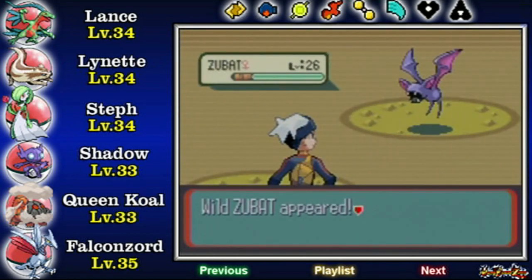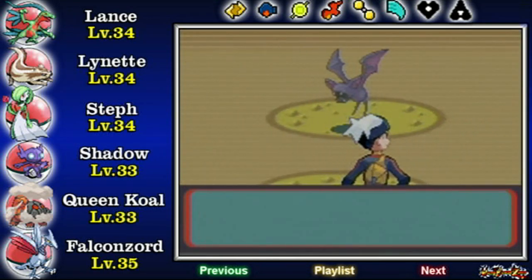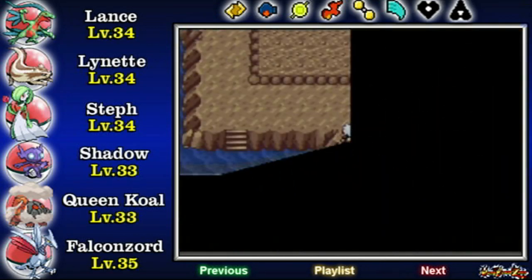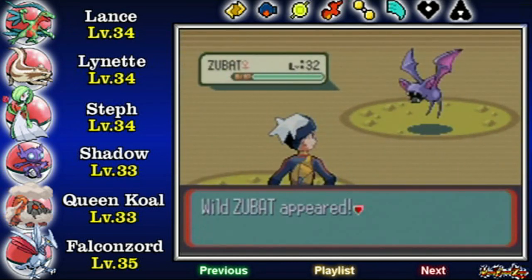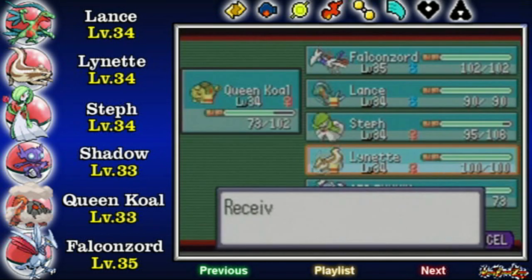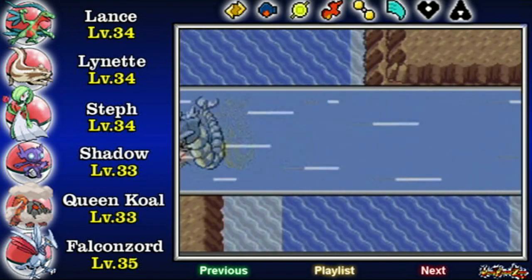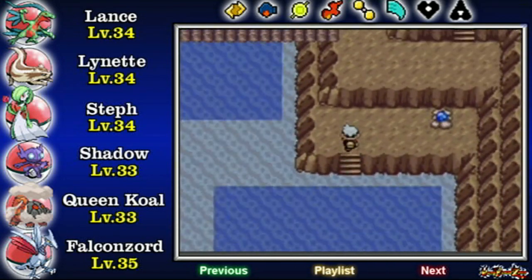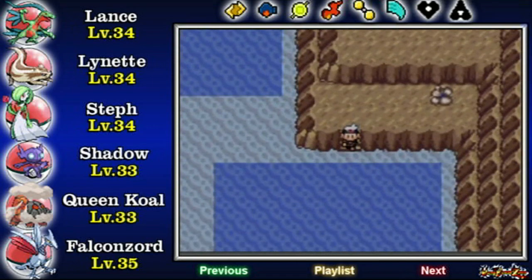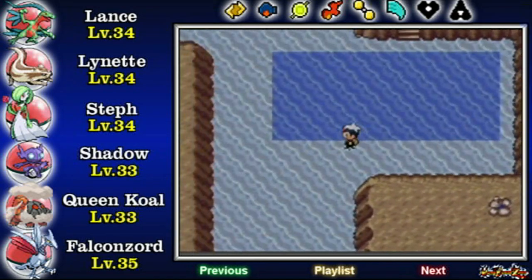It's just a Zubat. Okay, where's the other one? The last Shoal Shell. And Zubat, go away. Knowing me, I must have skipped it somewhere. I'm probably just gonna cut back to where I left off. Lynette, you found another revive. Did I ever mention how much I hate Zubat? And its evolved form, Golbat? Because I do. Now we got the last Shoal Shell. Unfortunately, as we are right now, we cannot get the Shoal Salt for a while — for a very long time, actually.